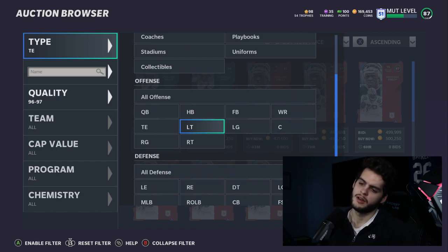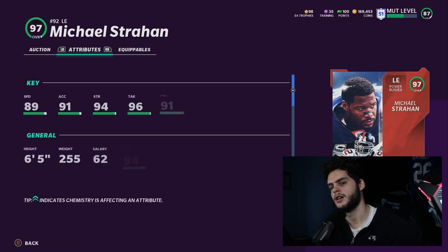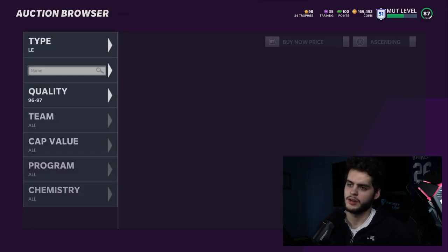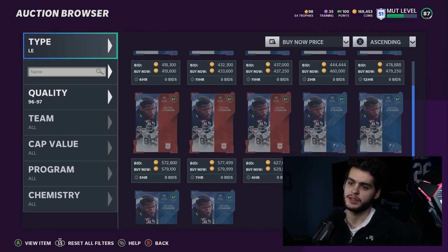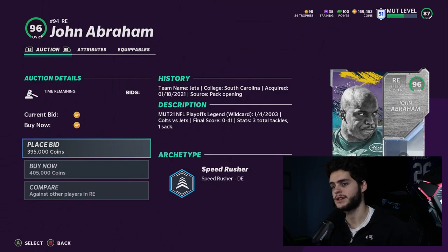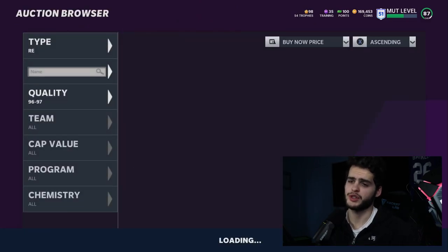We'll skip offensive linemen — pick run blocking if you need run blocking, pass blocking if you need pass blocking. At left end, Michael Strahan is far and away the best — you get the speed, acceleration, strength, tackle, 99 power move, and 99 block shed depending on your build. There's no debate. The Series Redux cards have brought his price down a bit. John Abraham is a great right end option as a master set — 90 speed, 94 acceleration, finesse move to 99 with pass rush.